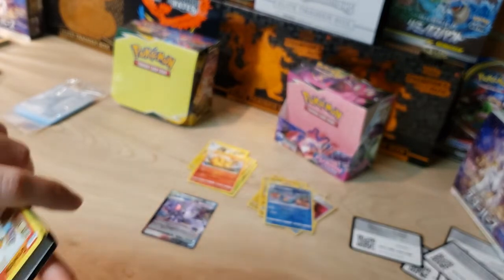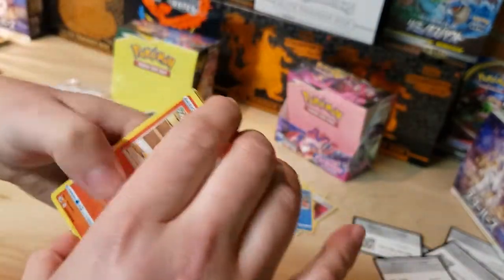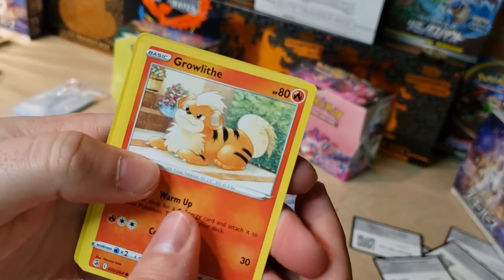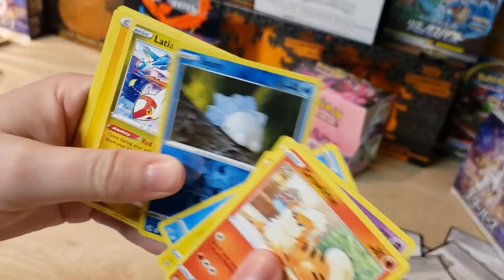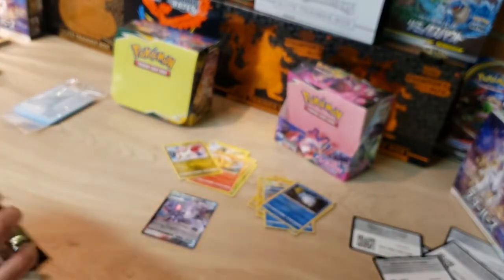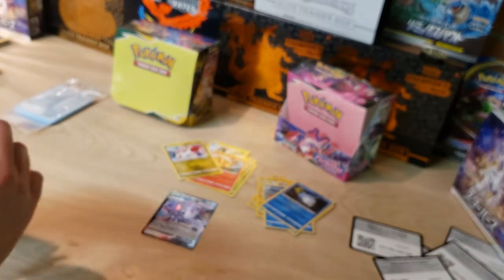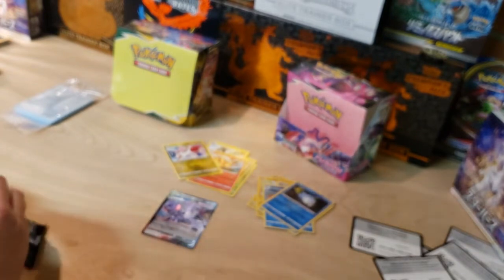So Fusion Strike — what we got so far: the Genesect V on the board. This is a pretty hard set to get pulls from just because of how many cards are in it. Got Snom reverse and another Cradily non-holo. This is my first actual Fusion Strike booster box — pretty exciting even though it's old news now, still fun nonetheless.